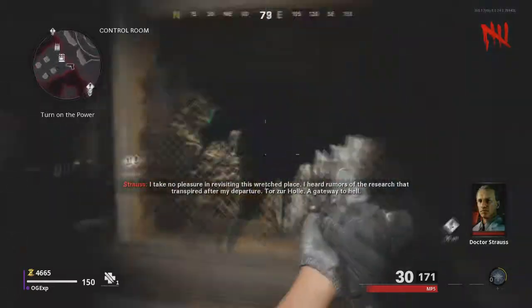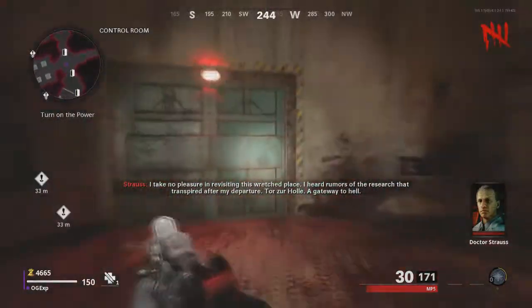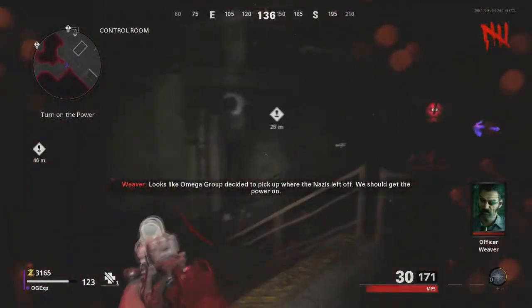I got a bit lost here, so just ignore this little bit. I'm just going to go back to the right door, which is that red one with the red light on just there. So if you walk up to that one, buy that one and you're going to be walking into literally blackness.